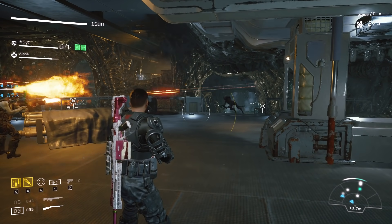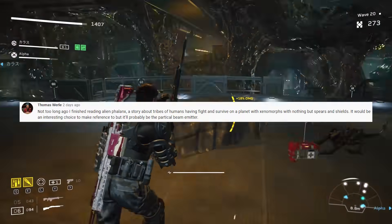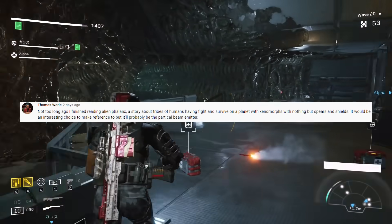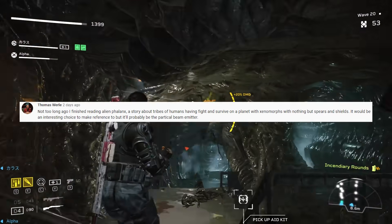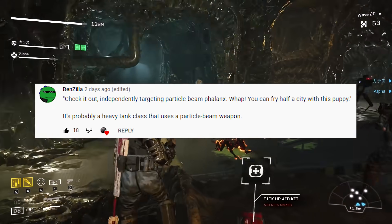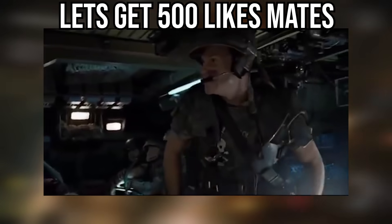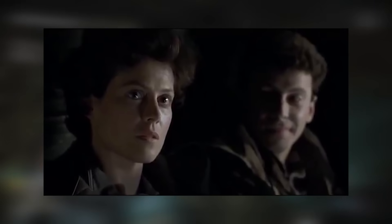As a follow-up to our last Fate Links class video, we had some mates commenting in the comment section, connecting some dots and gathering intel. One mate highlighted they finished reading Aliens Phalanx — a story about tribes of humans fighting to survive on a planet with Xenomorphs using nothing but spears and shields. Another mate referenced the independently targeting particle beam Phalanx quote from Hudson in the Aliens movie, suggesting it could be a heavy tank class that uses a particle beam weapon.